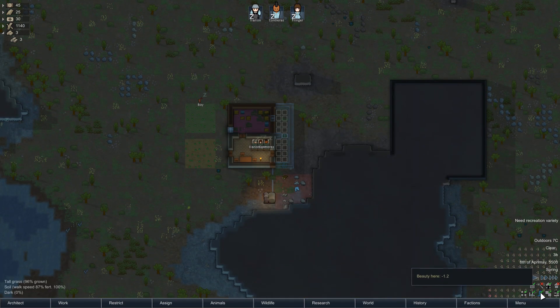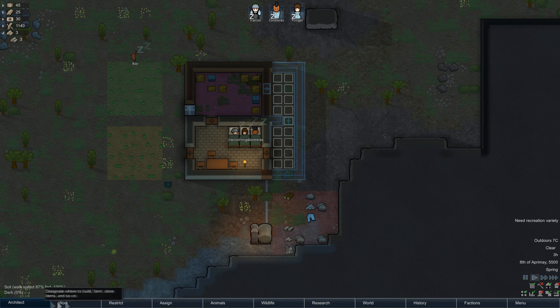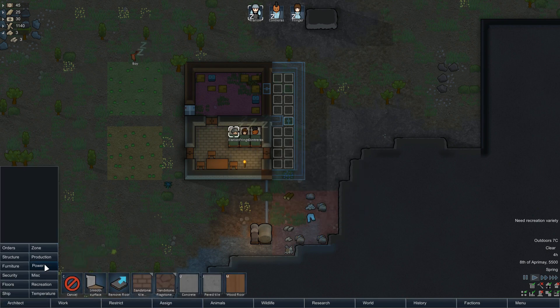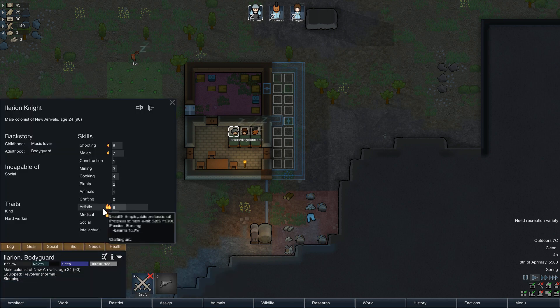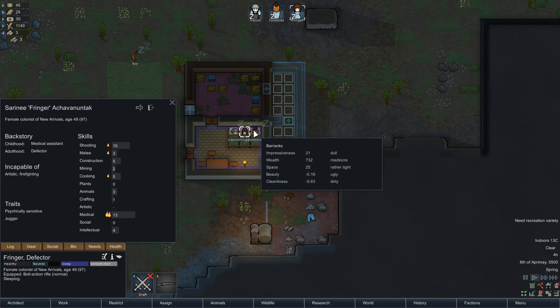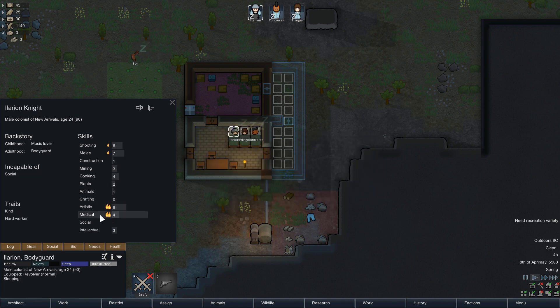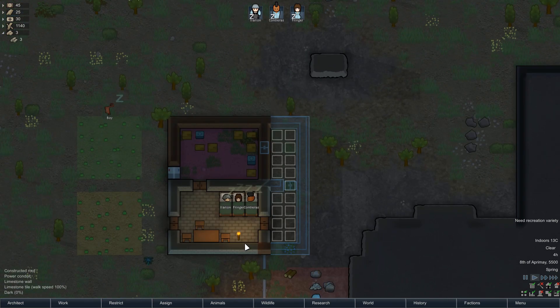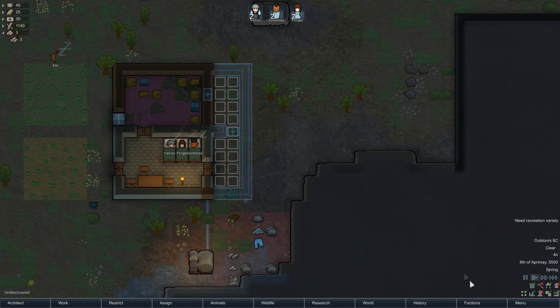Flowers and dandelions give a plus three beauty, so you can put plant pots inside early on to boost the beauty of a room. Also, when you get spare time and spare people, you can actually create works of art. Colonists all have a skill at art — Hilarion by the looks of it is quite good at making art. You can make statues, sell those to traders, or put them in rooms to buff up the beauty. Just be aware of that.